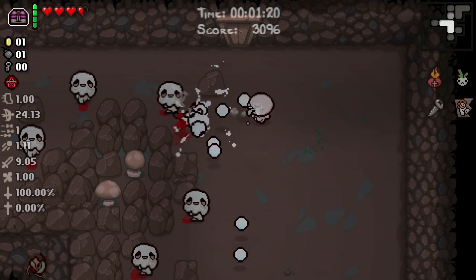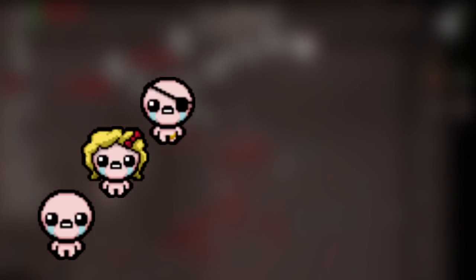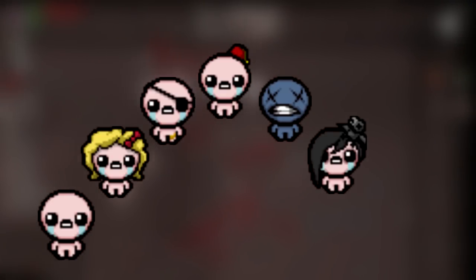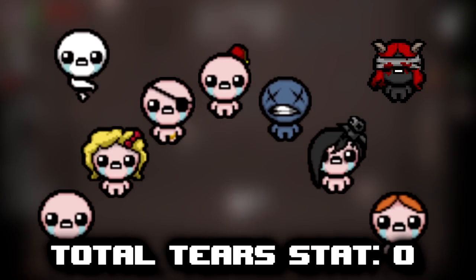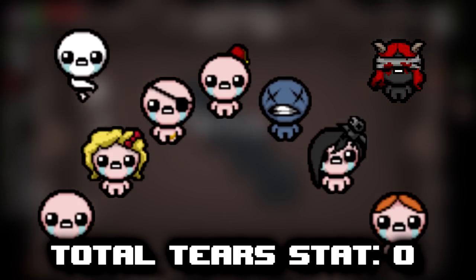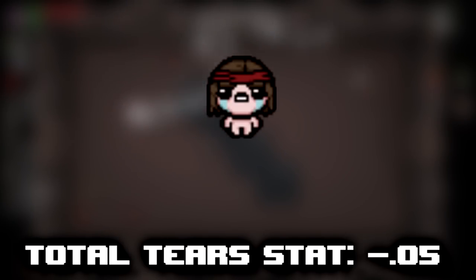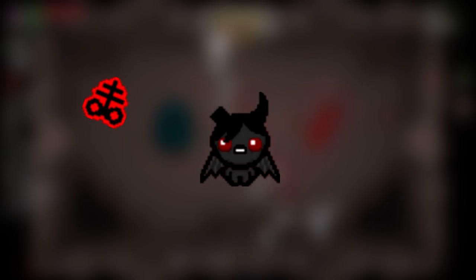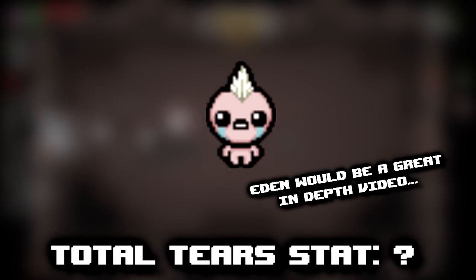Different characters in the game start with different initial total tier stats. Isaac, Maggie, Cain, Judas, Blue Baby, Eve, Lazarus, The Lost, Lilith, and Apollon all start with an initial total tier stat of 0. Samson, for some odd reason, has a total tier stat that is just slightly worse, at negative 0.05. Azazel starts with Brimstone, so his tier stat is very low. And Eden's total tier stat fluctuates due to the nature of Eden.